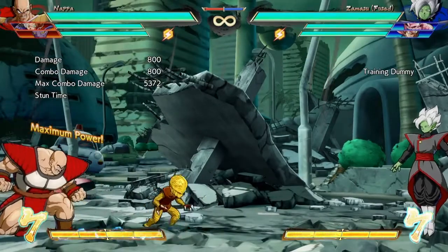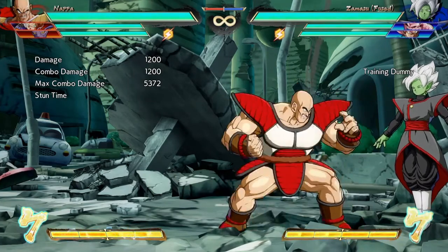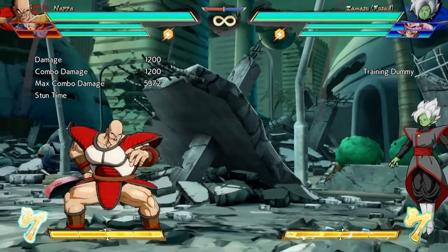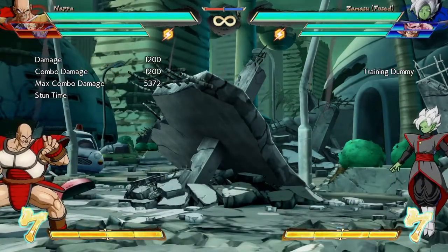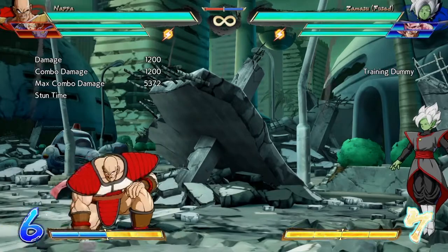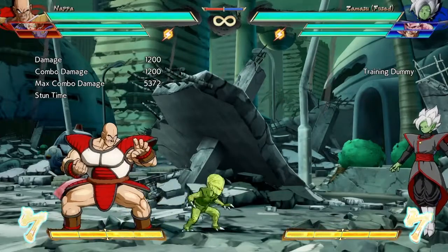Now let's talk about the Saibaman. You all know the EX Saibaman — look at him go, that's my boy. The EX Saibaman cannot be harmed by anything except a physical attack; you literally have to punch him in the face. The medium Saibaman is good for neutral. I believe it's immune to assists and similar things, though beams and physical hits can get rid of it more easily. The EX Saibaman is your go-to.